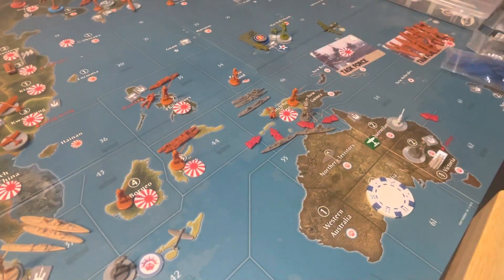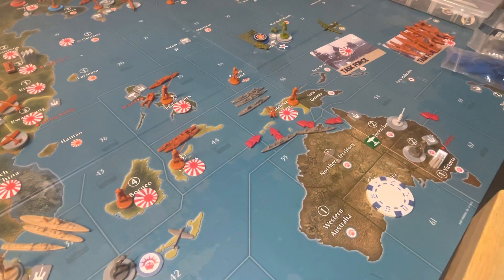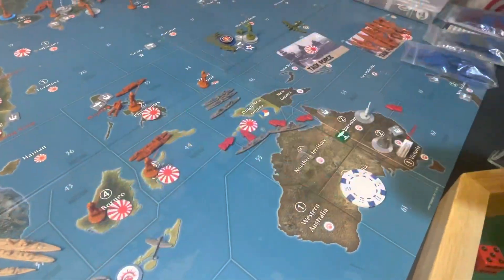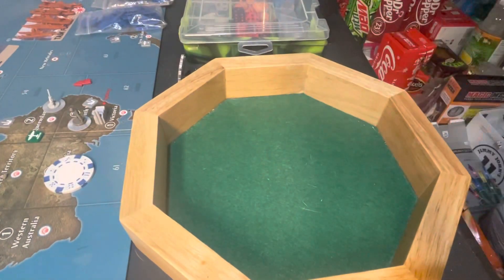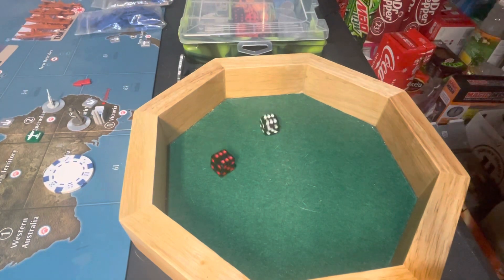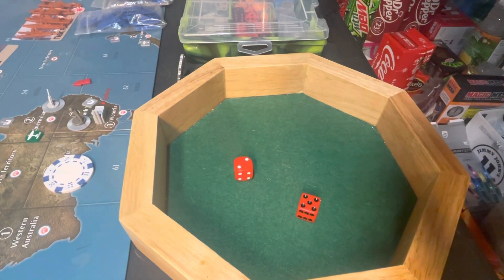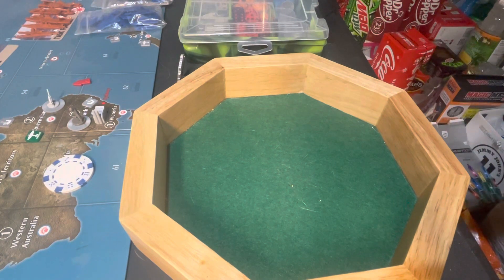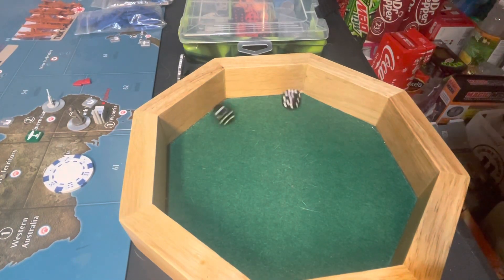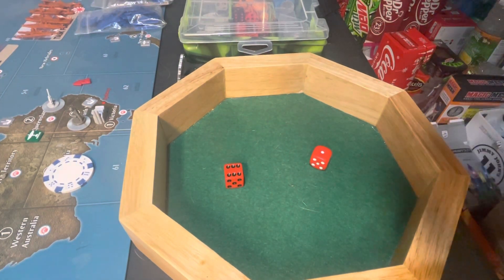Now the ground battle: 2 Anzac infantry for 1, an Anzac infantry and artillery for 2, against a Japanese infantry and artillery for 2. First round: no hits for the 2 Anzac infantry, miss for the Anzac infantry-artillery, but the Japanese infantry-artillery scores 1 hit. We press the attack — the Anzac infantry rolls a hit, the infantry-artillery misses, but Japan's infantry-artillery gets another hit.